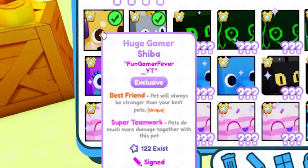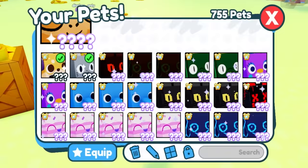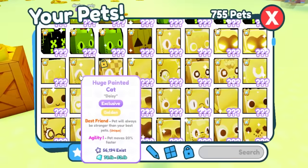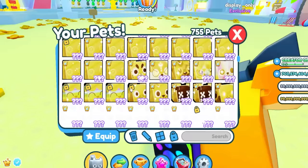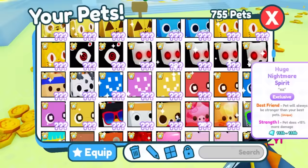About the huge gamer Shiba — there are only 122 that exist. My boy has a load of OP evolved huge pets and also a load of shinies. This is a lot of rainbows, a lot of golden pets, and even one of the newest huge pets — the huge pineapple cat. Bro is rich.